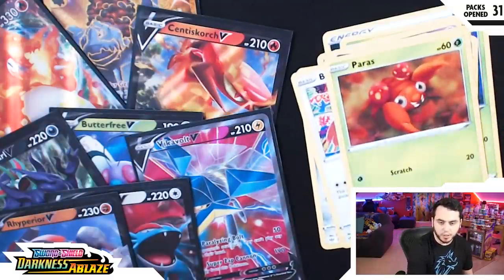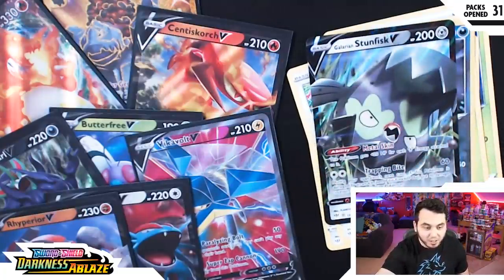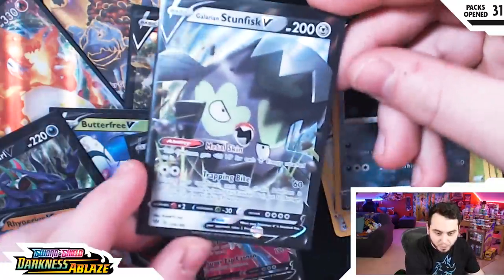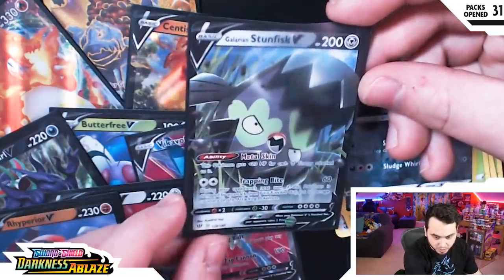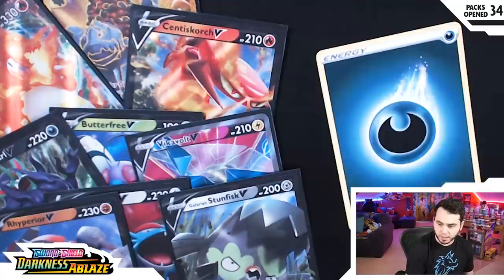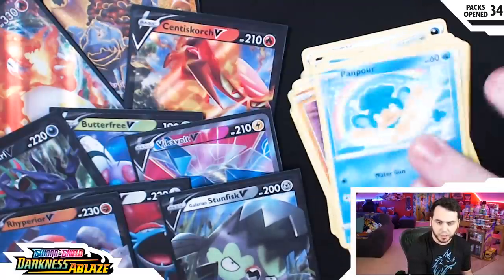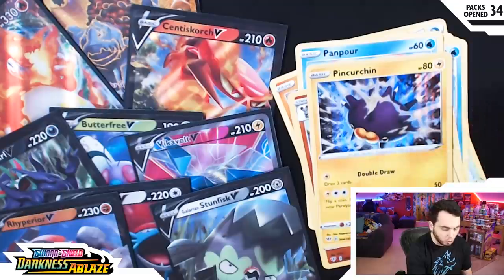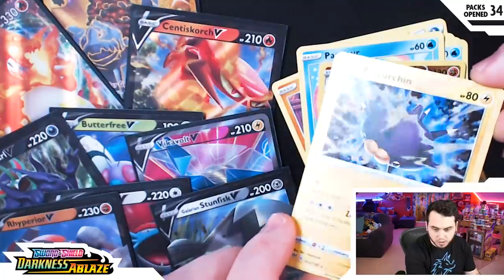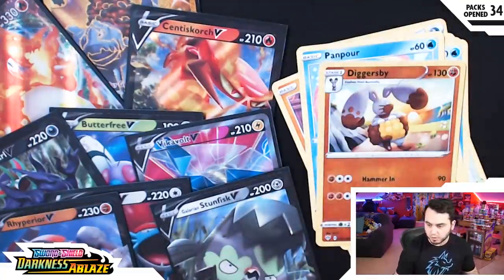Snubble, Meltan, Bunleby, Paras, Grimer, and yo — Stunfisk! It's still going. That's that Galarian Stunfisk, though. Bro, I'm getting all the V cards today. He looks pretty cool. We got an Energy, an Aurea Deuce, Familiar Bell, Rose Tower, Cub Chew, Rowlet, Jigglypuff, Diglett, Panpour, Diggersby, and ooh — Holographic Pincurchin! I love me some free hugs, dude. Double draw — I draw two cards, that seems like a really good move. I don't play the TCG but that does feel like a really good move.